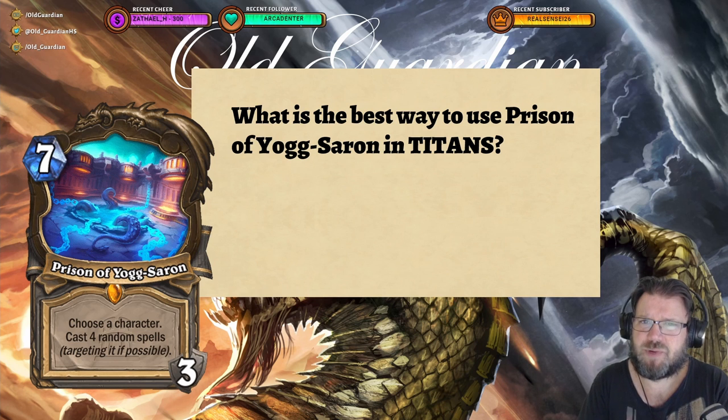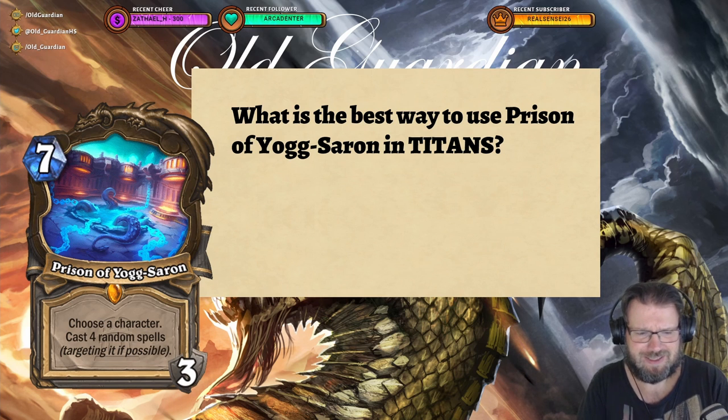So I wondered: what is the best way to use Prison of Yogg-Saron now in the Titans expansion? I could not find online the math on what Prison of Yogg-Saron really does, so I took a look at the spells and figured it out myself. In the standard format in the Titans expansion there are 385 spells in the game, and Prison of Yogg-Saron is going to cast four random spells.